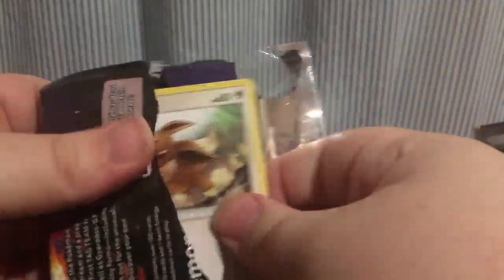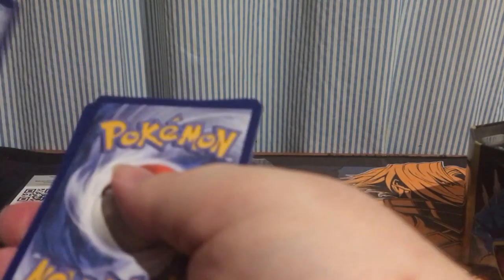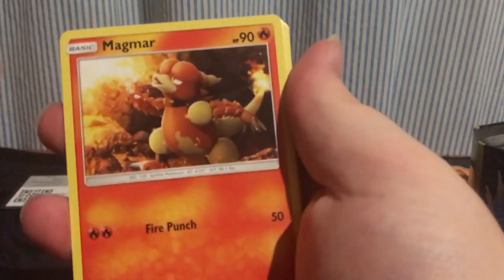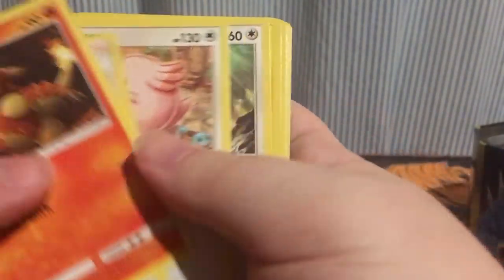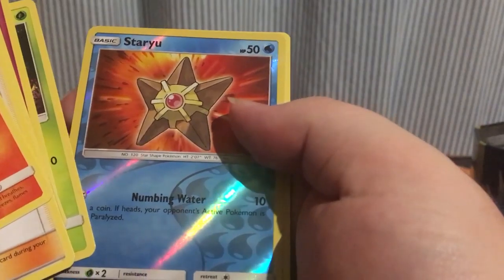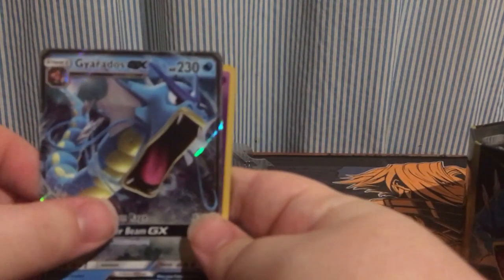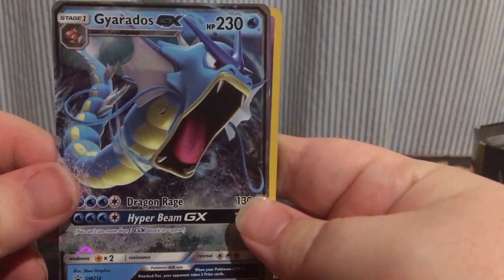Okay, last pack. Let's hope we can get our hands on a full art or another GX. I'm hopeful. Three to the front. Energy. Team Magma, Brock's Grit, Chansey, Eevee, Pikachu, Clefairy, Jigglypuff, Caterpie, Staryu, and Erika's Hospitality. So unfortunately no full arts in this opening.